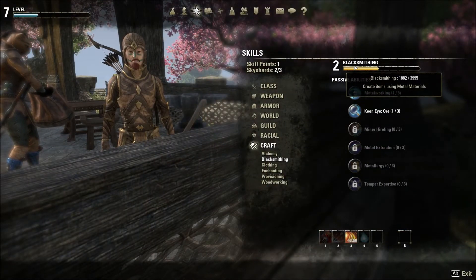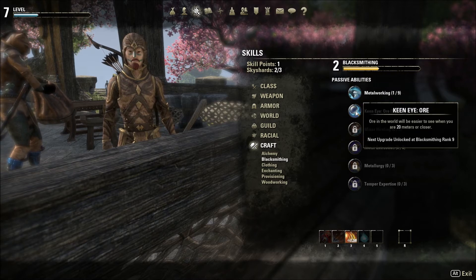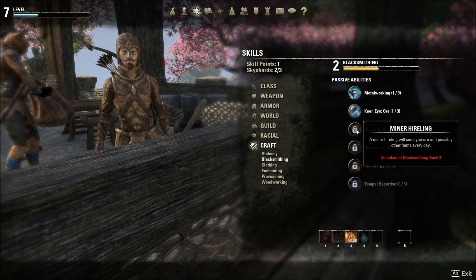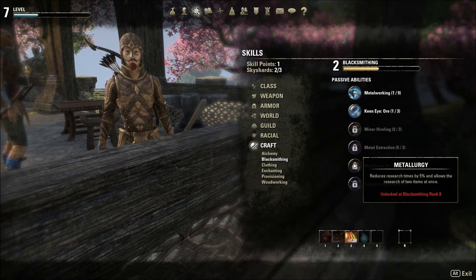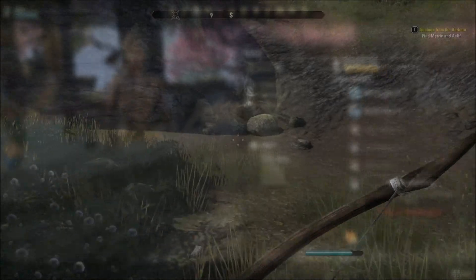As you craft items, your blacksmithing skill will increase, and you will be able to unlock abilities. Keen Eye causes ore to glow as you get close. Minor Hireling will send you ore and other items once per day. Metal Extraction gives you more materials. Metallurgy reduces research time and allows more research at one time. Temper Expertise increases your chance of success when improving items.